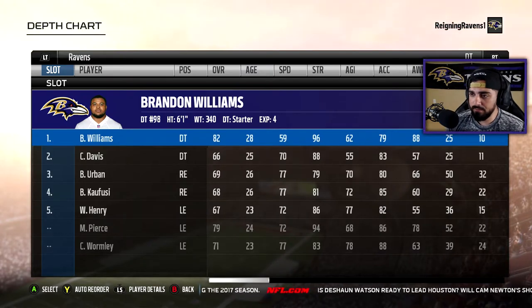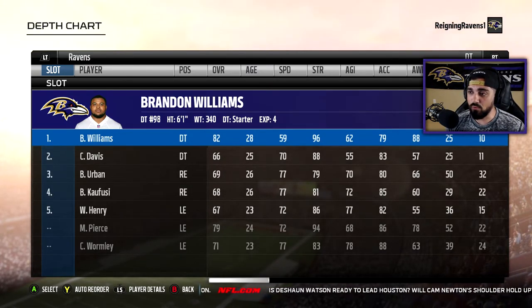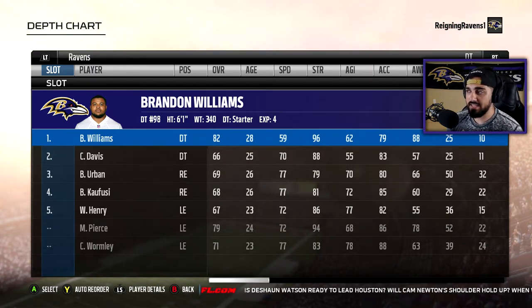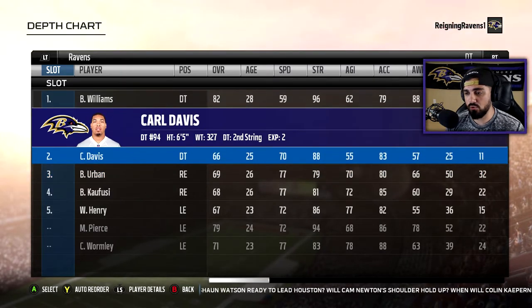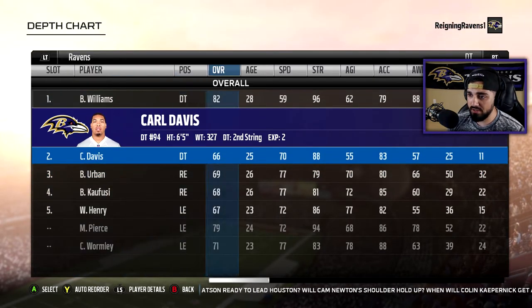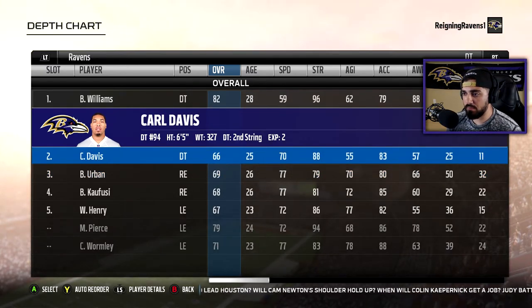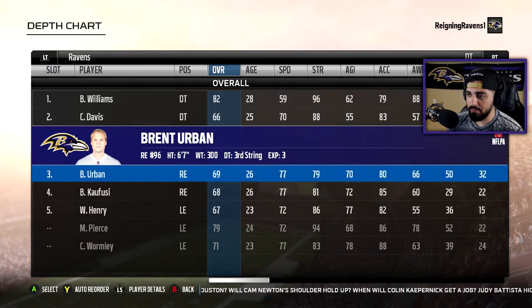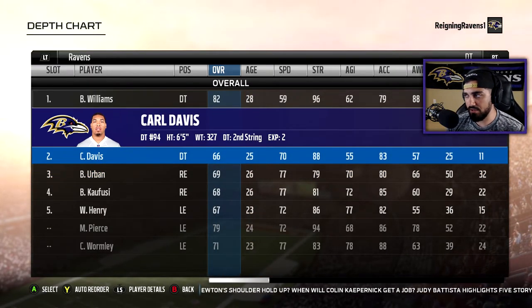Defensive tackle — we paid a lot of money to keep this guy in Baltimore, so we're going to be using him a lot; he's going to be out there on the field a lot. And speaking of guys that I want to see increase their overalls as the year goes on, Carl Davis and Brent Urban — these guys are tremendous football players, tremendous athletes. I'd be really surprised if this doesn't go up by at least 10 this year as the season goes on.